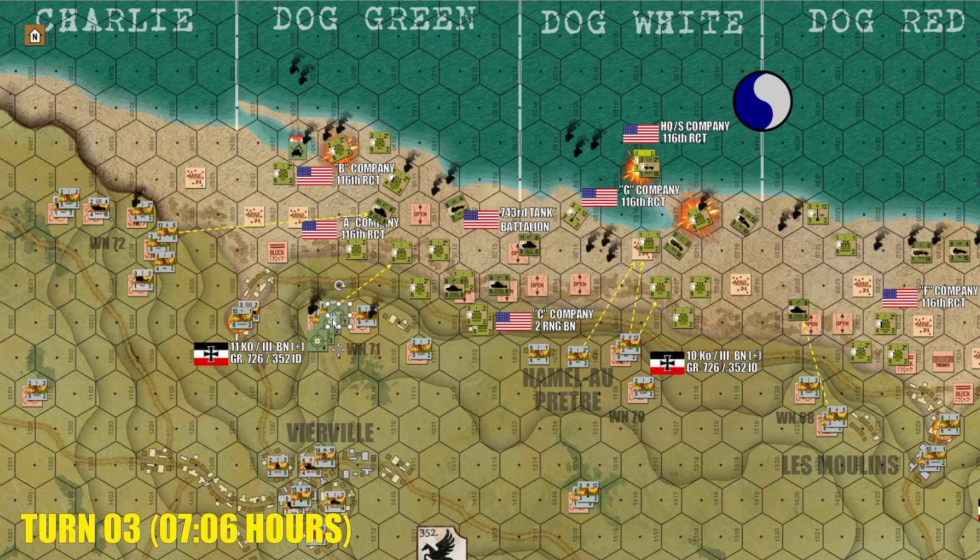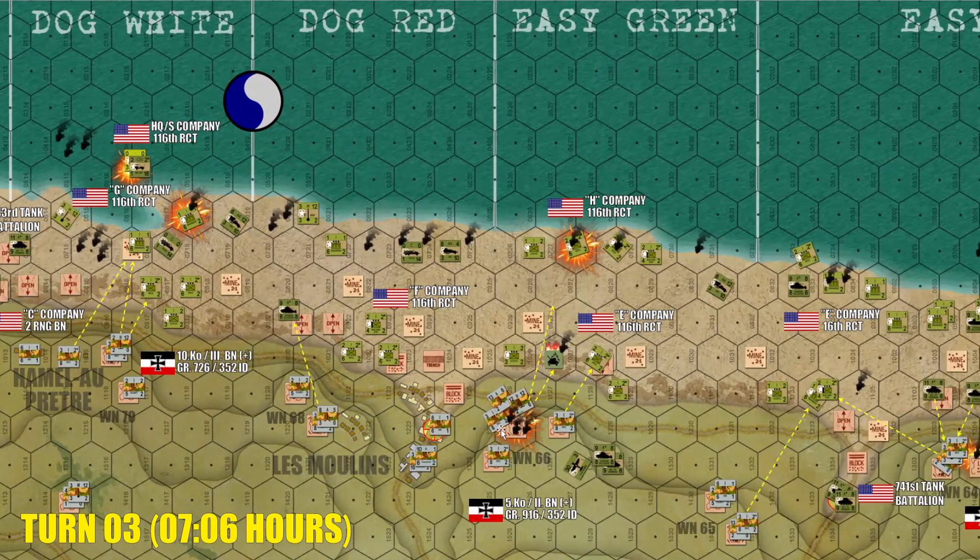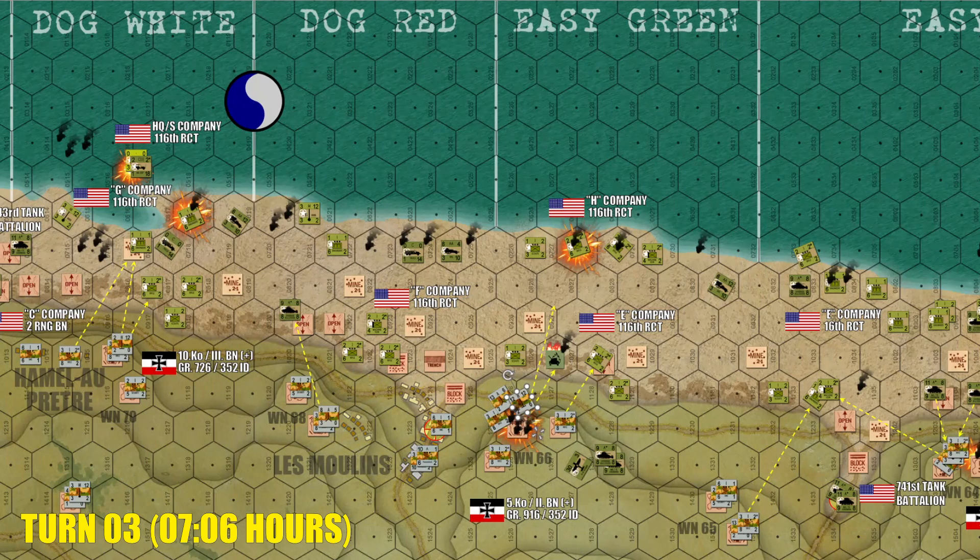We're also calling in a massive battleship strike here on Widerstandsnester 71 that has absolutely been taking a grim harvest on American units here on Dog Green and even extending into Dog White. Moving further along to the east, we see where Widerstandsnester 66 has definitely seen better days — it has been blown pretty much off the face of the earth again by another battleship strike. So things here in the American center are hopefully going to get a little bit easier.